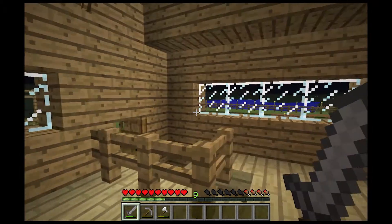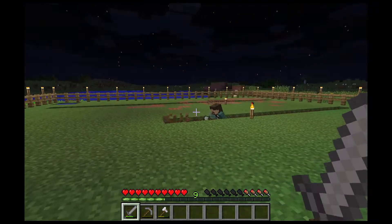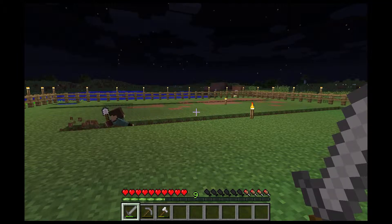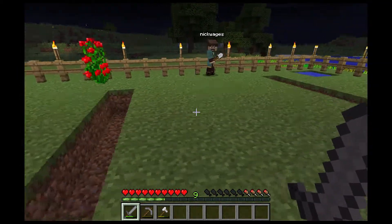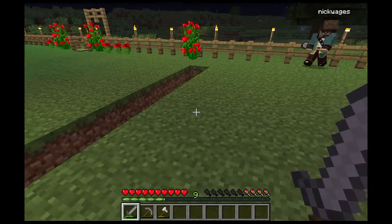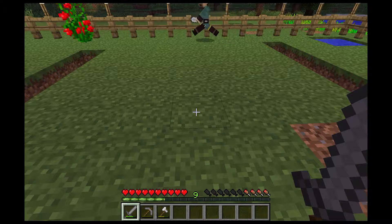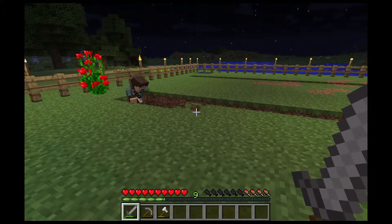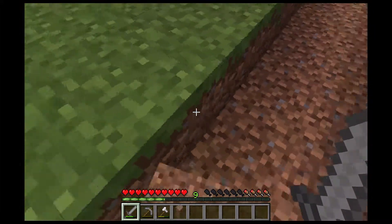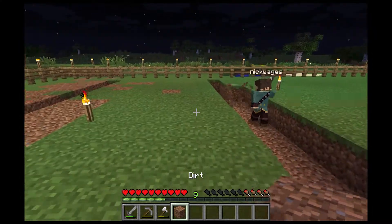This is what everyone does — you see them putting tons of rows of water in and you really don't need to. There's one, two, three, four, five, six, seven. So I could actually move this one over one. Do you want to make some walkways in between? You don't really need to, because as long as you don't jump, you're okay.